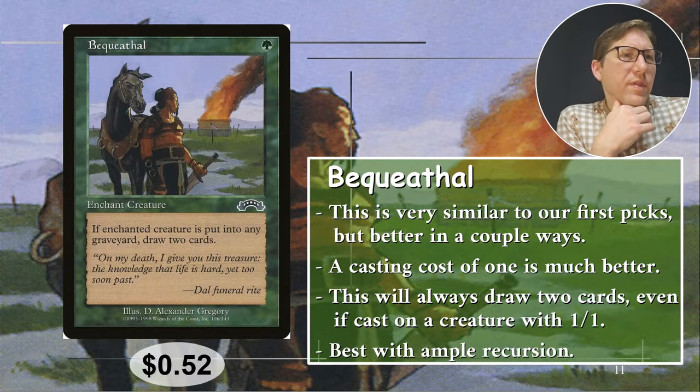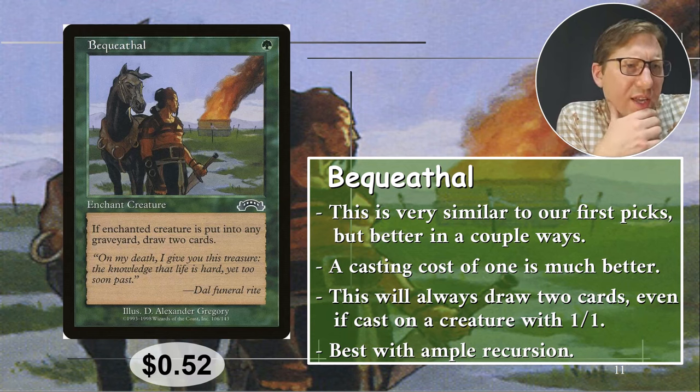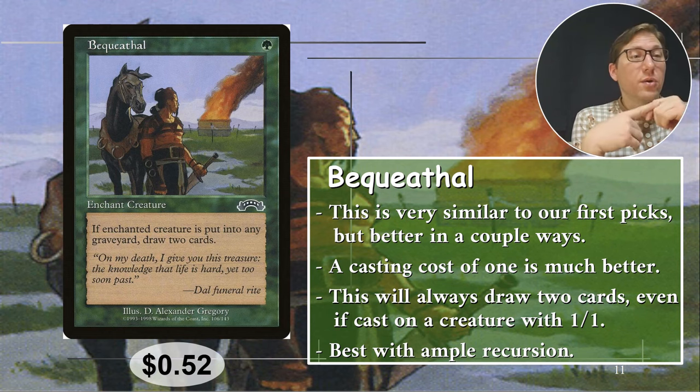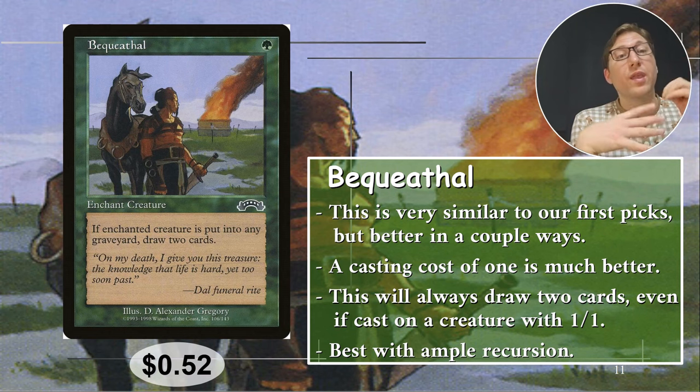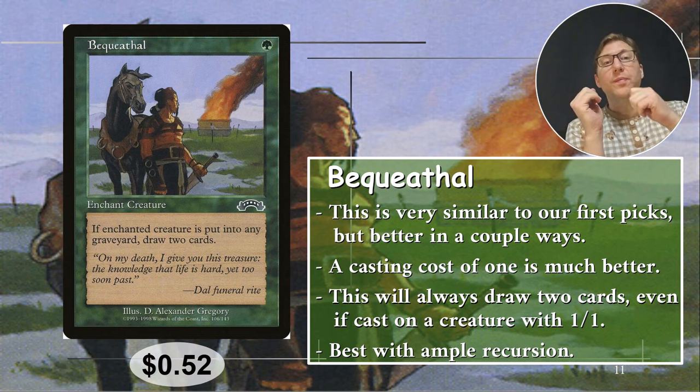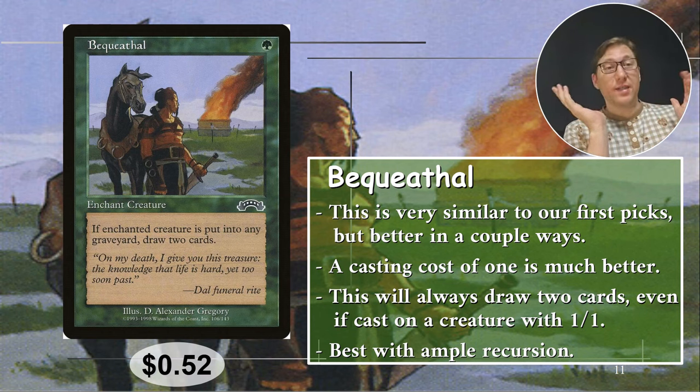Number three: Equithal. One green. It's a lot like Boon of the First Tree. If the enchanted creature is put into any graveyard, draw two cards. The casting cost is only one mana, so that's better already, and you get to draw two cards regardless — you can put this on something with one toughness and still get two cards. A lot of creatures you'd want to take out anyway will have one or two toughness. Turn that into card advantage. Especially if you have a way to pull permanents out of your graveyard — which green is good at — you can keep casting this over and over and basically have card draw sorted for most of the game. Two extra cards per turn is a lot, up to three cards per turn if you keep doing this. Anyway, 52 cents.